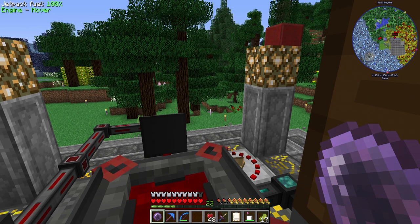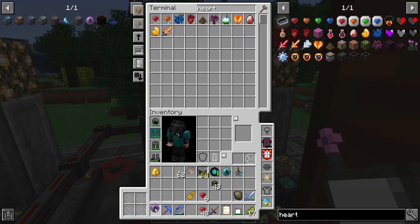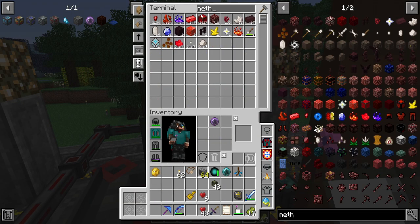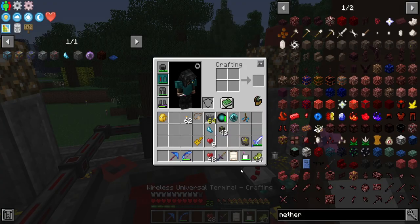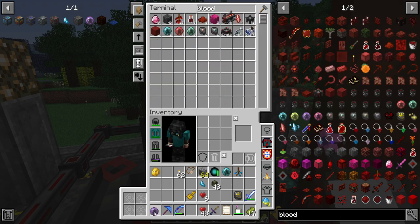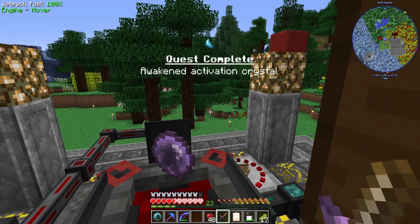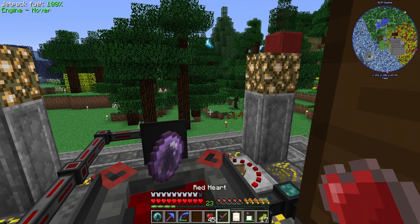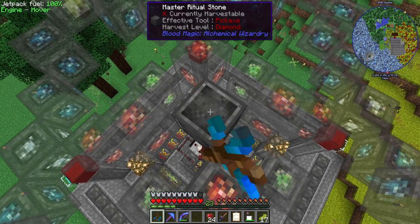The Archmage blood orb is now created and bound. I can use my last nether star to make the Awakened Activation Crystal, and then I should also use that blood orb to charge up my blood network a little bit, because we're going to require quite a bit of blood in order to start the Well of Suffering ritual.